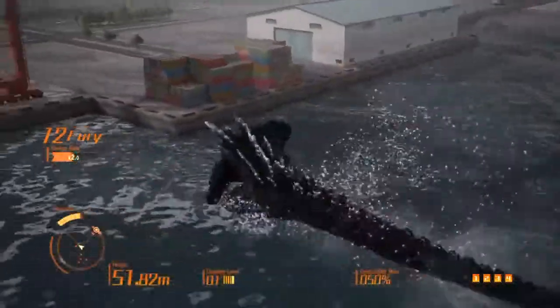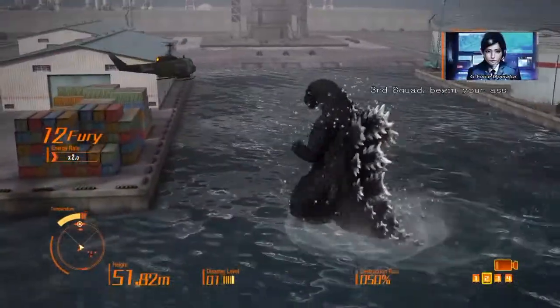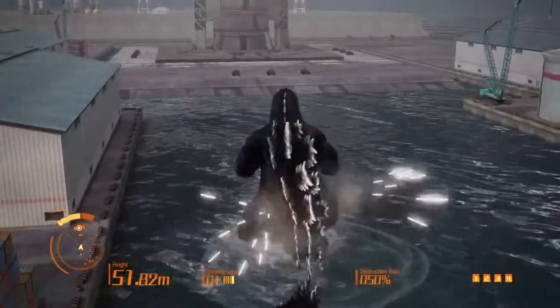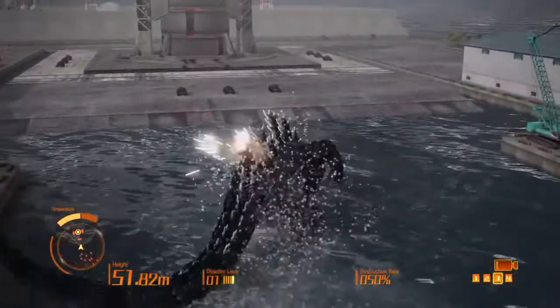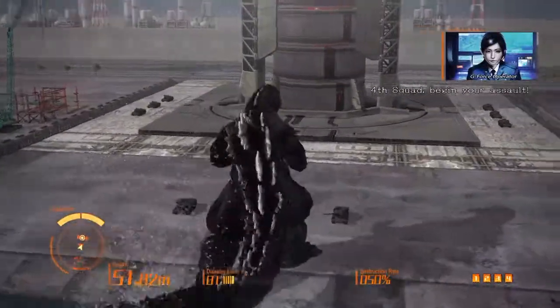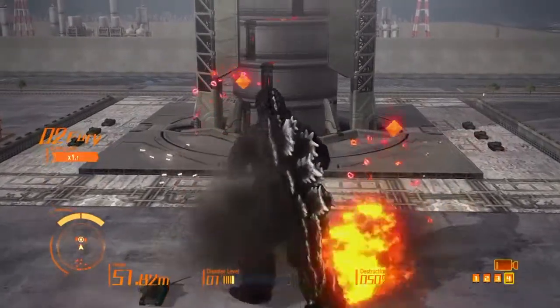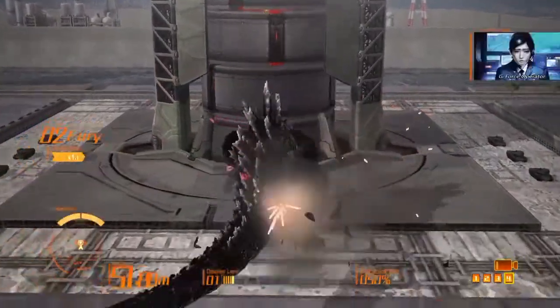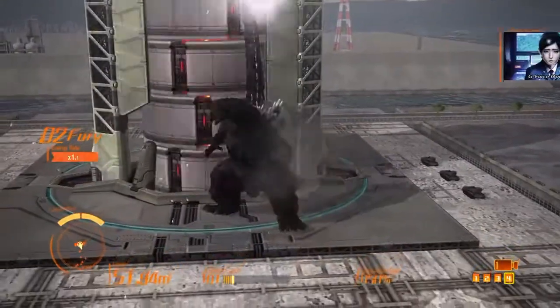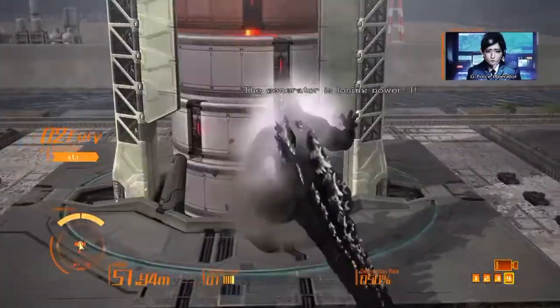We are going to continue to the generator and try to do it quickly, because if you do not do it quickly one of these helicopters will just decide they're going to screw us over and destroy a building for us — and we do not want that. So let's see, I'll probably show off a few moves Godzilla has here, such as this kick.